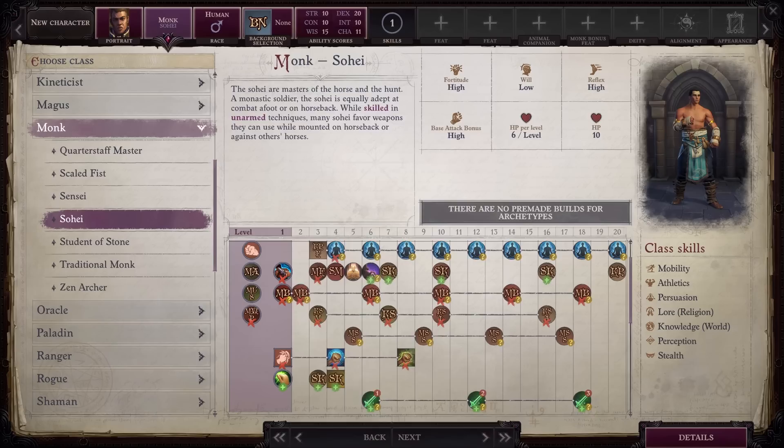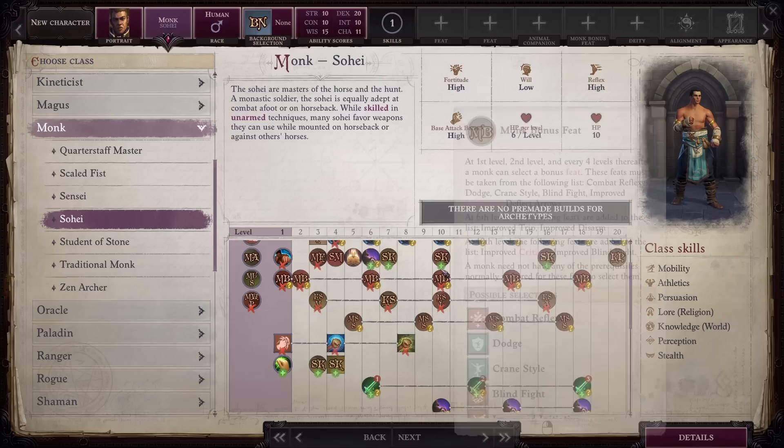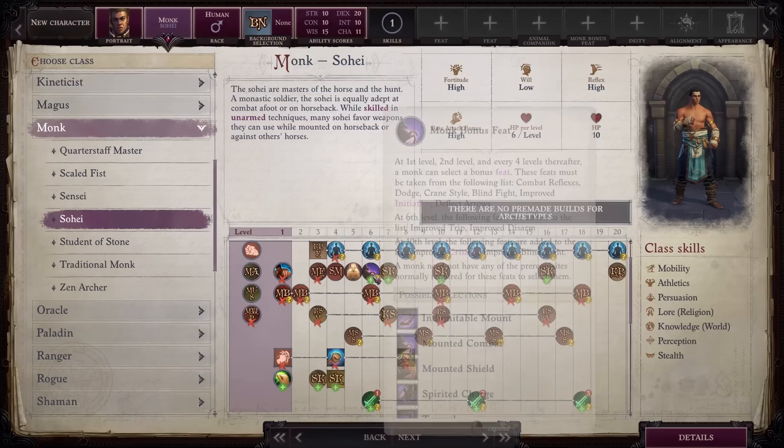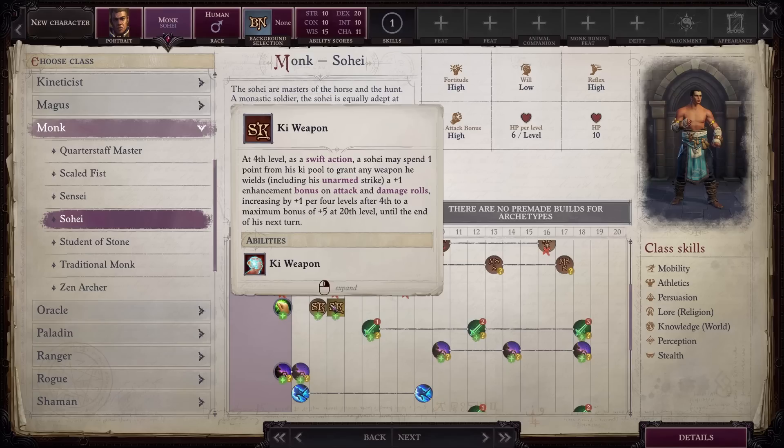Higher attack rolls are always nice, so this feature is welcome. You lose the regular mechanics of flurry of blows, and instead it can only be used on a weapon in which you have weapon training. You also lose the scaling increases to unarmed damage and instead those bonuses stop after level 4. You lose monk proficiencies and instead are only proficient in light armor, simple weapons, and martial weapons. You lose one rank of monk bonus feats, and the other ranks allow you to choose mounted combat feats in addition to the monk's usual options. You lose all ranks of stunning fists. Your ki strikes for overcoming damage reduction will now apply to any weapon in which you have weapon training. You lose one ranking of ki power and it's replaced with ki weapon, which lets you as a swift action spend a point from your ki pool to grant your weapon up to a plus 5 enhancement bonus. This mimics the effects of greater magic weapon, so it's not really all that great, but depending on your party members it might be nice to have.